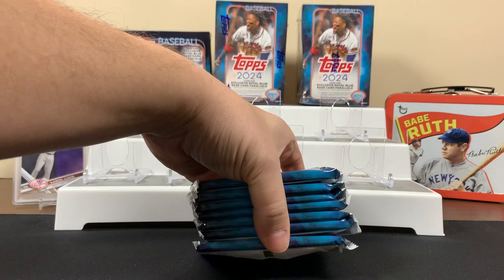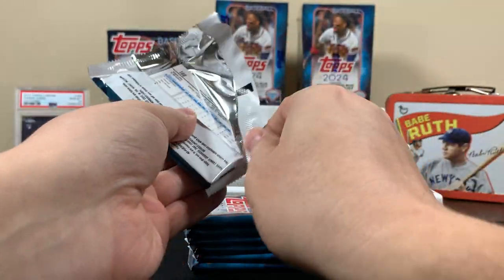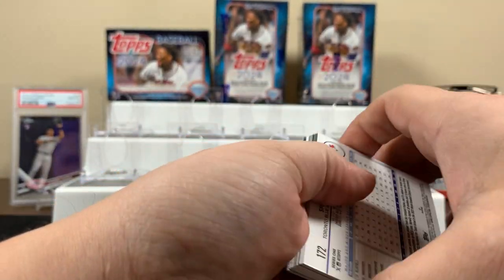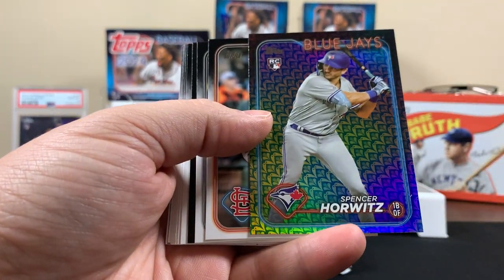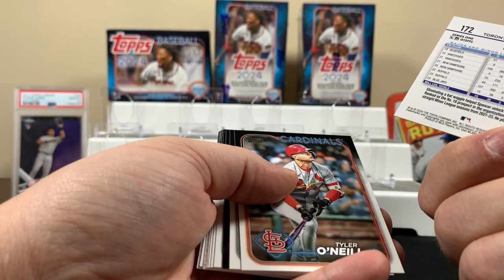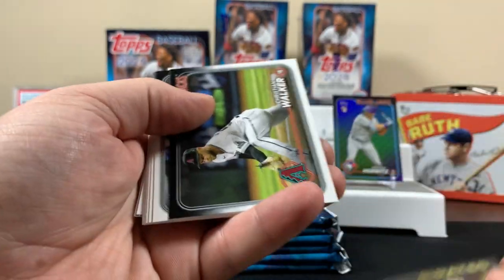First blaster — let's see how we do, about seven packs. There's a bunch of backwards cards in here, which is strange. Oh, it's a rookie! It's not numbered or anything though. I'm not sure what that card would be considered.